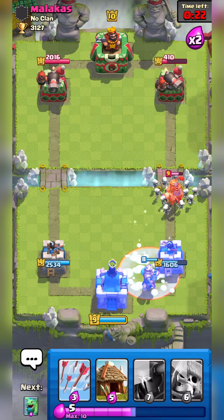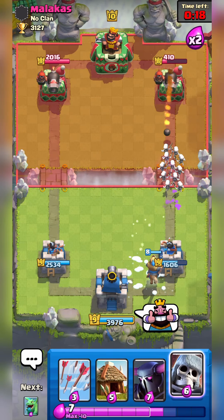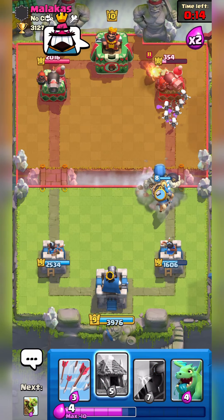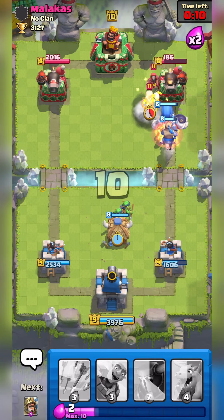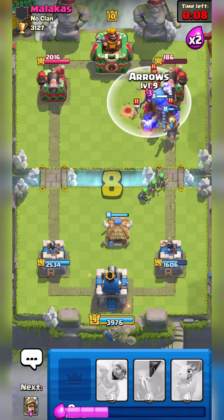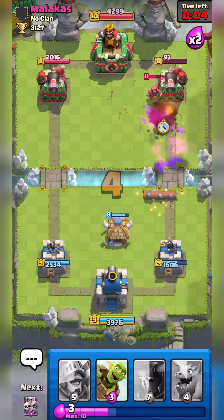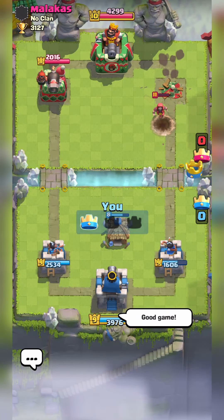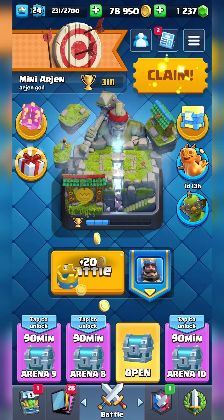He makes a very questionable play by freezing the King Tower — you can't be freezing the King Tower. He's going to die to the Skeleton Army; he's trying his best to defend. I'm going to Arrow the King Tower as well because the Giant Skeleton is going to connect to the right side tower. This is a very good deck, but it's not my favorite — my favorite is the third deck.